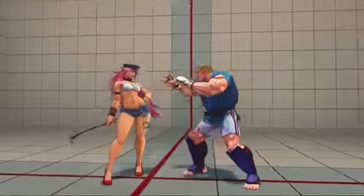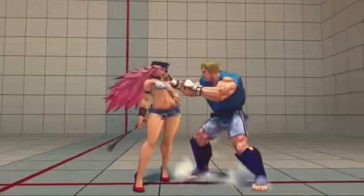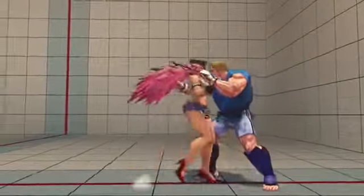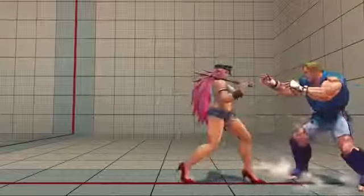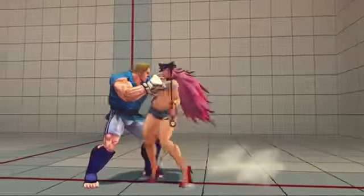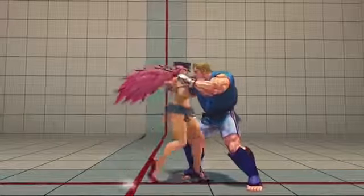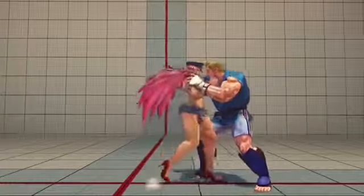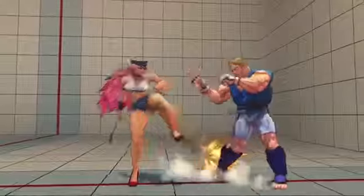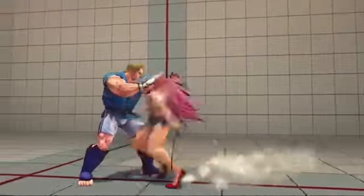Another thing you want to look at is her in-close Standing Light Kick. Poison's in-close Standing Light Kick is the key to all of her buttons. You could hit light kick into Standing Heavy Kick. Pretty much, if you ever wanted to combo into anything with Poison, you want to make sure you start with the Standing Light Kick — that's your key to everything. And on some characters you could do two Standing Light Kicks, see them hit, and then go into whatever floats your boat.